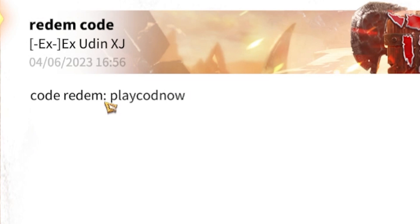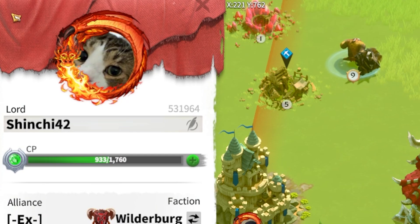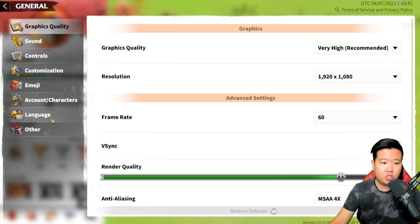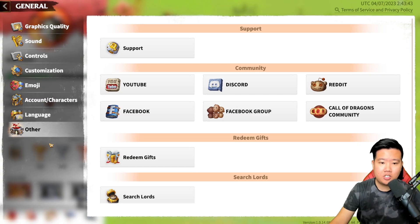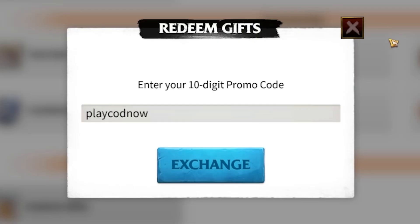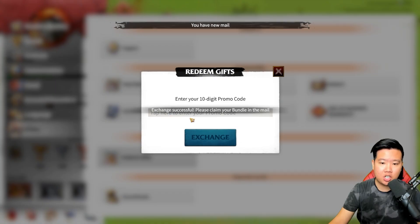So as you can see we have a code to redeem right now. It says 'PLAYCODNOW.' Click your profile picture, then click settings, go into Other, and once you're in Other you can see 'Redeem a Gift.' Click Redeem Gift, then type PLAYCODNOW to redeem, and click Exchange. Exchange successful!